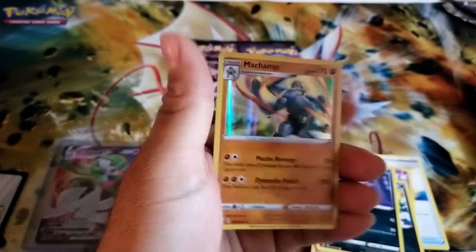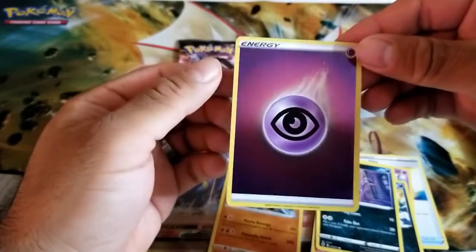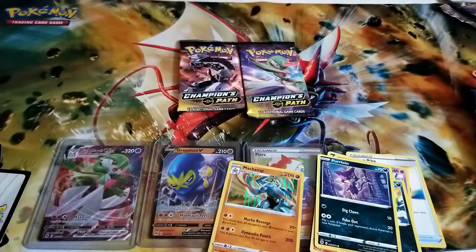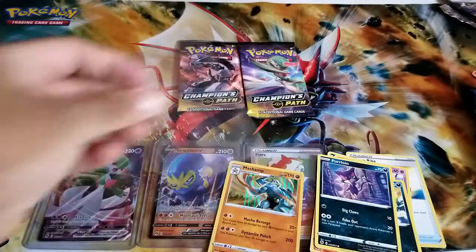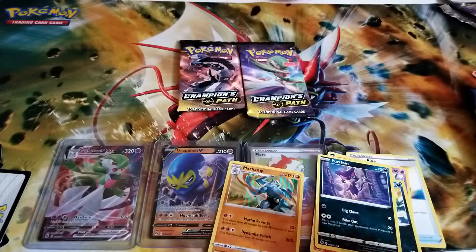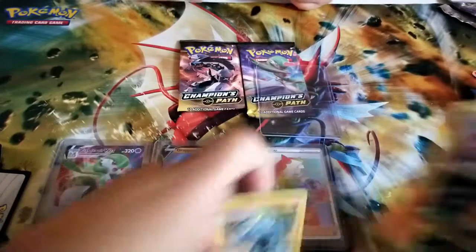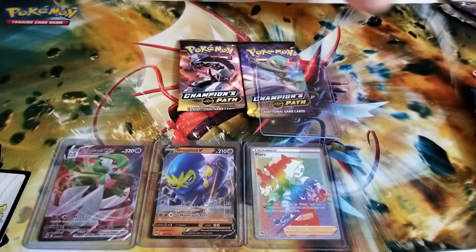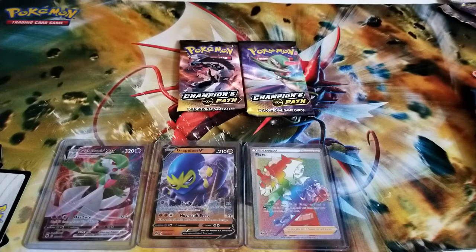Here I thought we were going to get lucky — it's the psychic one so we'll definitely sleeve this one. I should have had my binder so I could just throw it in. Actually, looking at the print — they did a lot better at printing these because they used to have so many printing marks and this one's actually pretty clean.